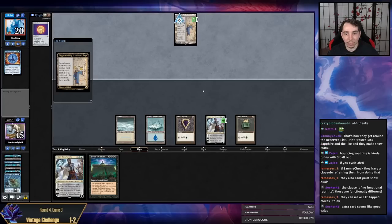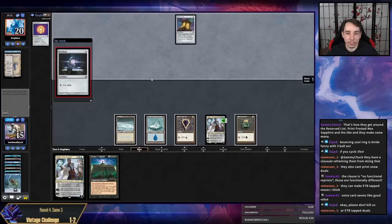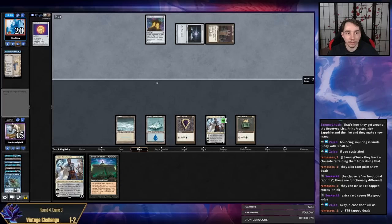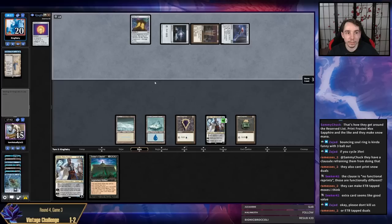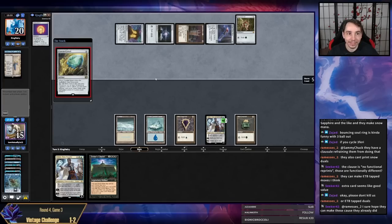We're looking a little rough here. Oh, I guess they can get a Needle off of this. I don't think they're gonna get a Needle off of this, but yeah they could just kill us. They would have had to draw a very specific set of stuff for that to happen. Oh, I guess they drew a very specific set of stuff — because now they have six mana for a Jewel.